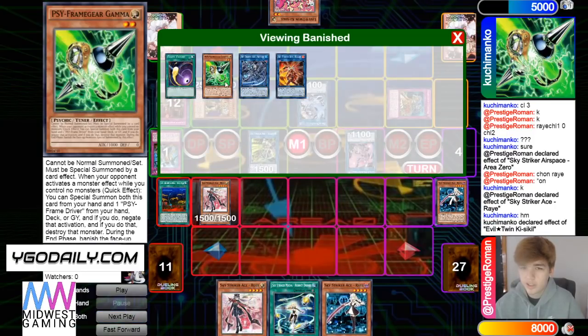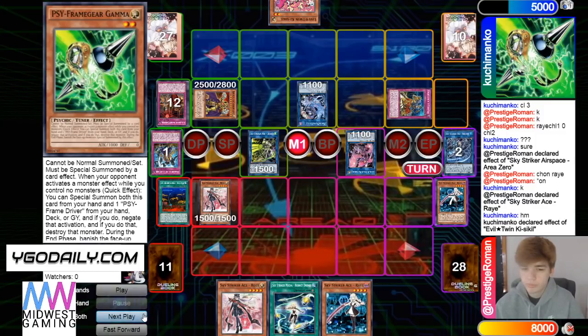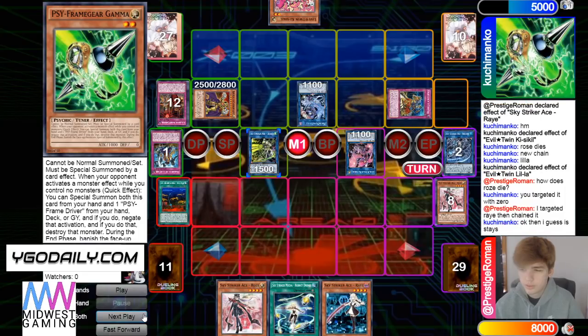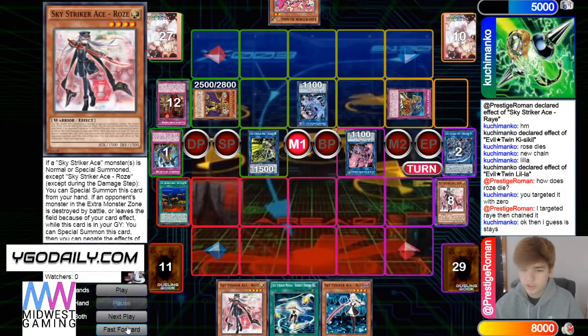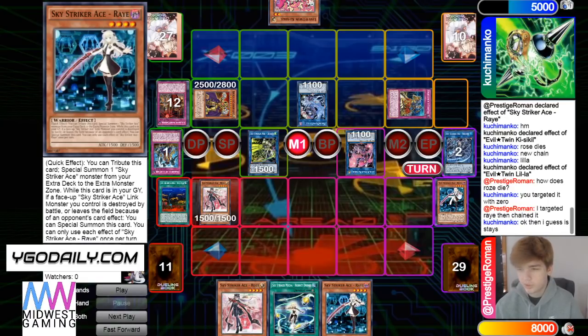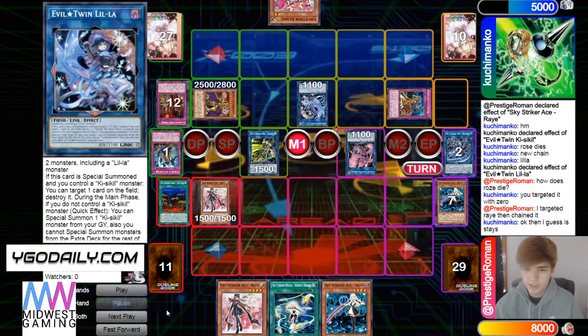He's gonna get Rose off of that — also main decking Gamma and Cosmic. Rose doesn't go — he targeted that, which was so confusing. So it's chain link Area Zero on Ray, chain Ray — I thought that was pretty obvious. Why else would he have used Ray's effect in response to Area Zero? Oh man, they really let him cheat right there.